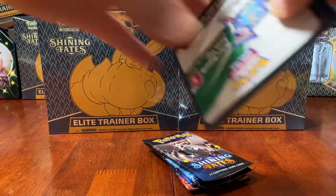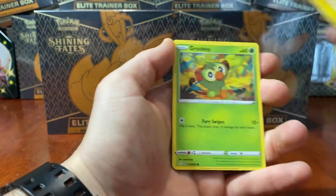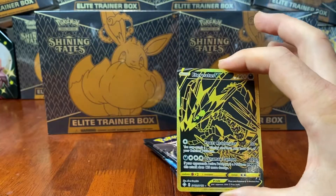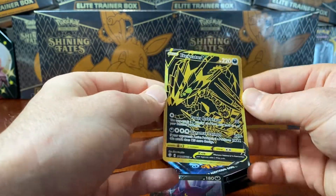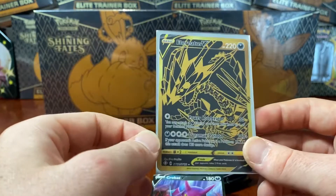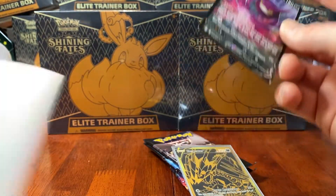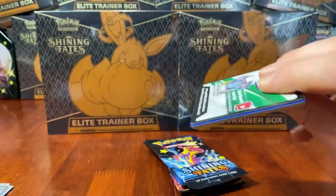Second pack in. If you haven't already, make sure you like and subscribe guys - it really does help support my videos. Going Fire - oh, I think I saw something. We've got Luxio, Thwacky, a Ball Guy, Shinx, Trapinch, a Yamper, a Koffing. We have an Eternatus V Gold card - that is absolutely stunning! And a Crobat V. Look at that stunner of a card - that is absolutely grouse! These Gold cards are very hard to pull; this is my third Gold card. I was not expecting that at all - that is gold. Pardon the pun.